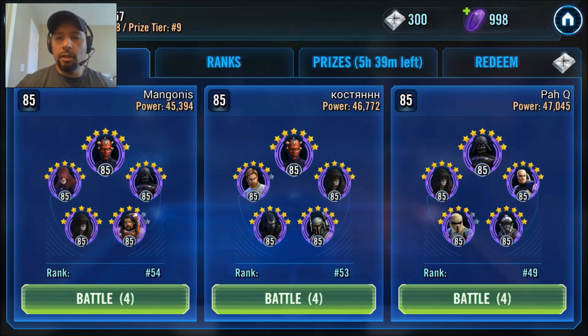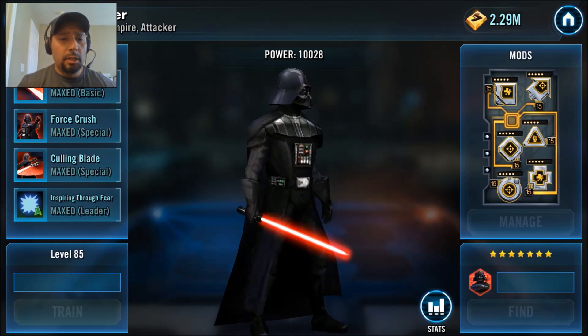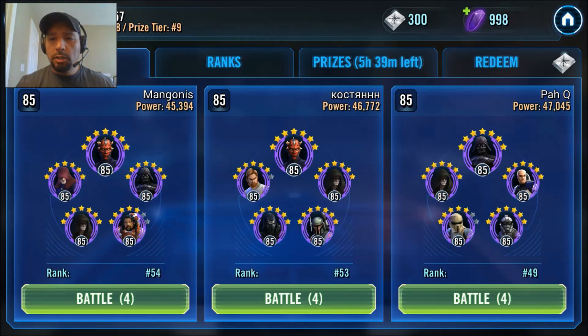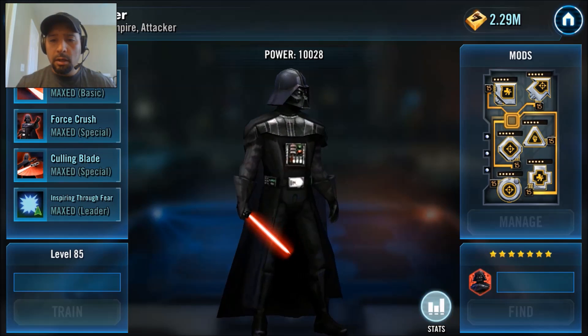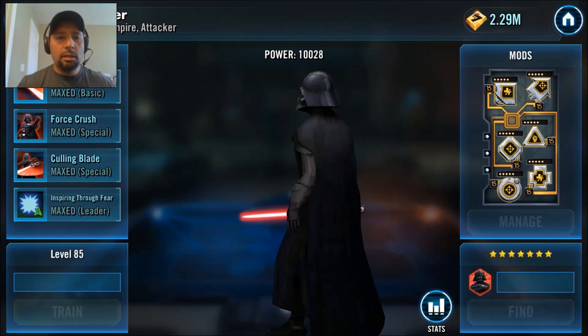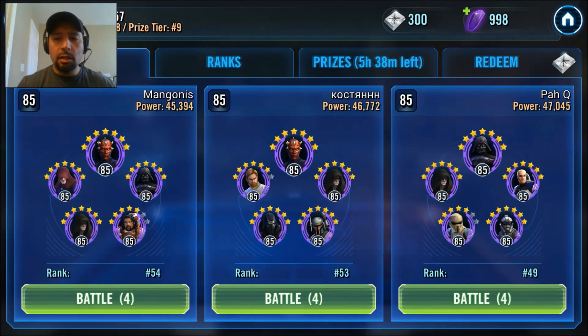Who's our next victim? Should it be this Zader team? He's got the Zeta — why else would you run him as your leader? The thing to watch out for with Zader is, if you got a faster Rex, you're going to render this dude useless. He's at a speed of 189. Maybe I could stun him with Palpatine. I can't remember my dudes' speeds — that's why I'm bad at this. Let's take on this Zader team. They are running Rex too, so we don't do too much with debuffs on our team. Let's see if we can take that 49 spot.